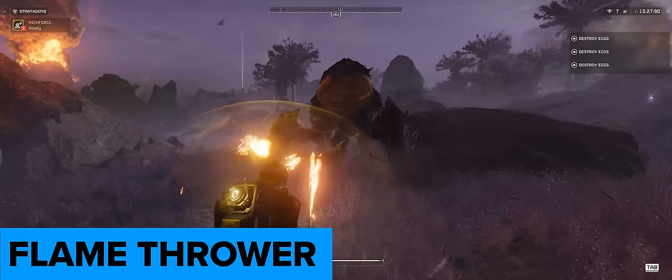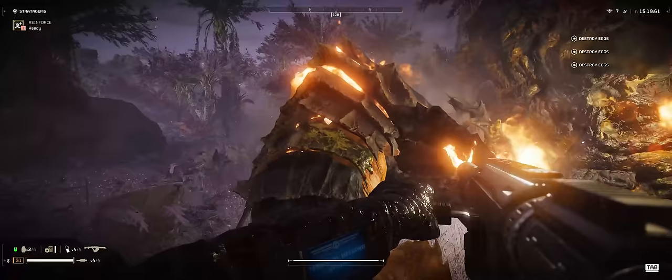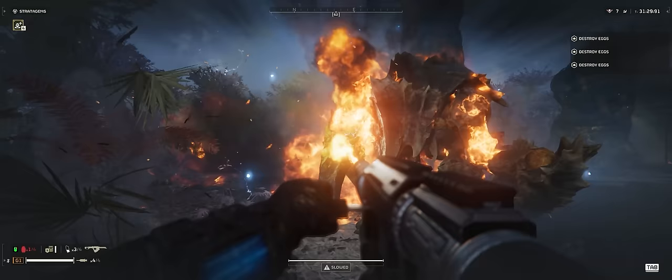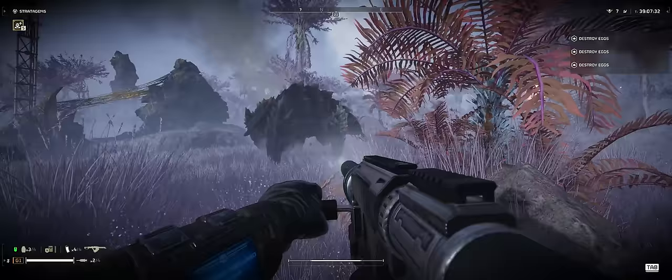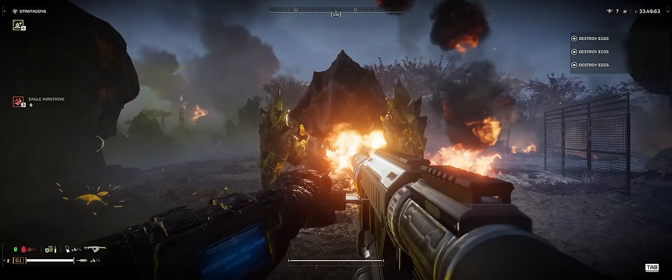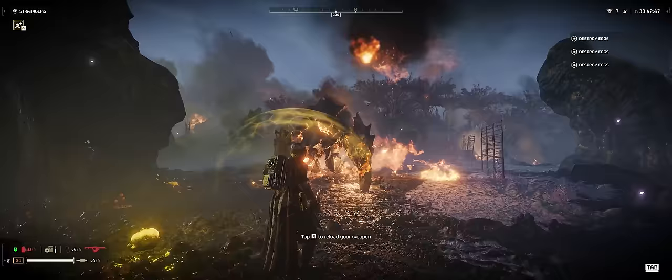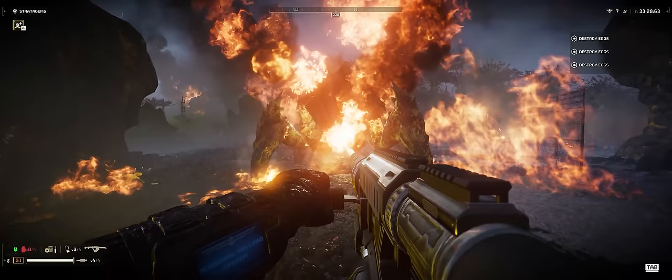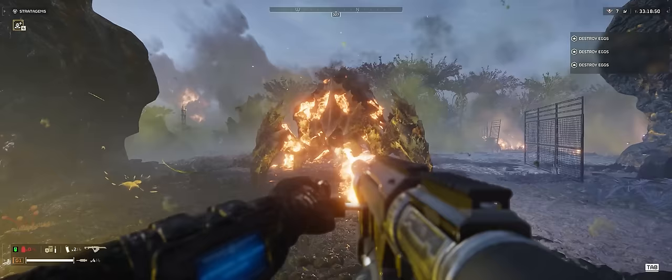Shooting the back area of the charger is quite easy with the flamethrower and brings down the target fairly quickly, consuming about half a tank of ammo. Where it gets crazy is against the legs — killing the charger in seconds with very little ammo consumed, quite remarkable for a target known as a bullet sponge. Comparing this to shooting at the head, the armour appears to deflect the flames away, presumably dealing no direct damage. Shooting under the charger will set it on fire, but this consumes a huge amount of time and ammo. When comparing this to a leg kill, it's night and day in the difference.